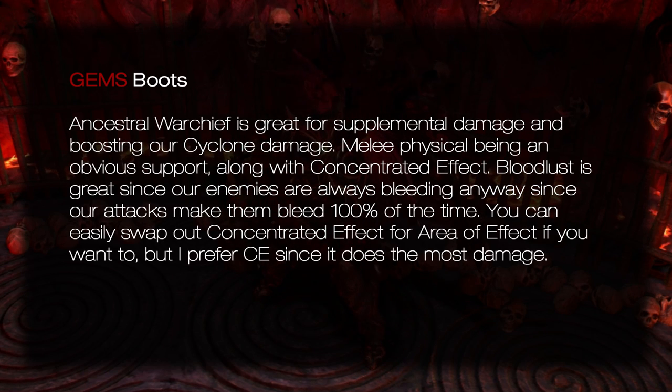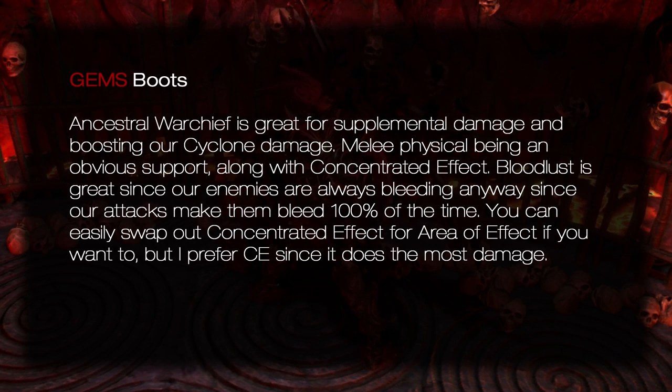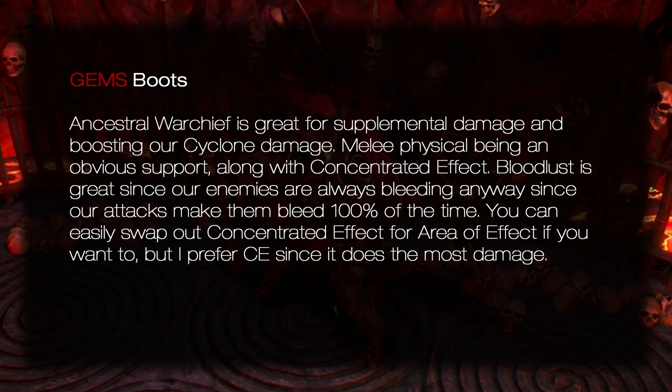Ancestral Warchief setup: Ancestral Warchief, Melee Physical Damage, Concentrated Effect, Bloodlust. Ancestral Warchief is great for supplemental damage and boosting our Cyclone damage. Bloodlust is great since our enemies are always bleeding anyway. You can easily swap out Concentrated Effect for Area of Effect if you want, but I prefer CE since it does the most damage.